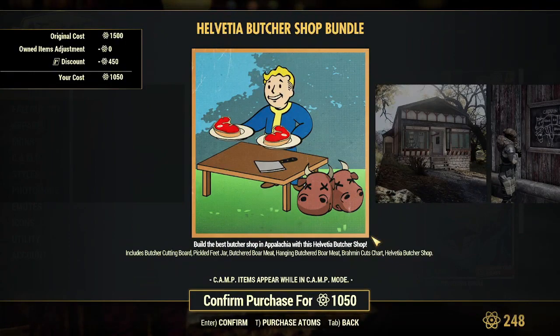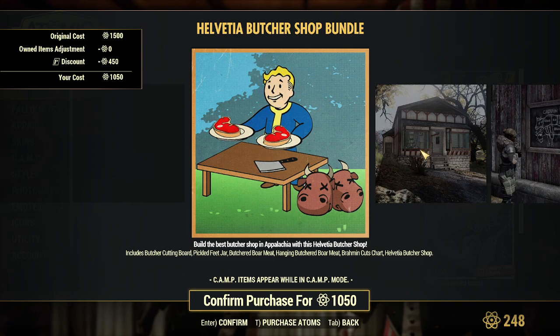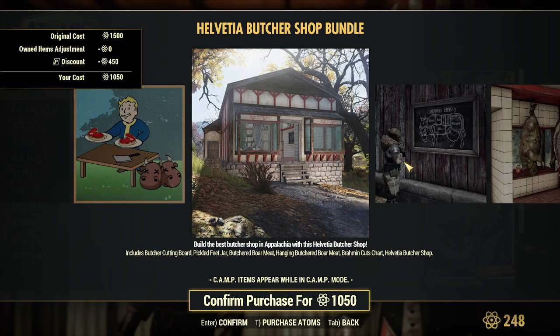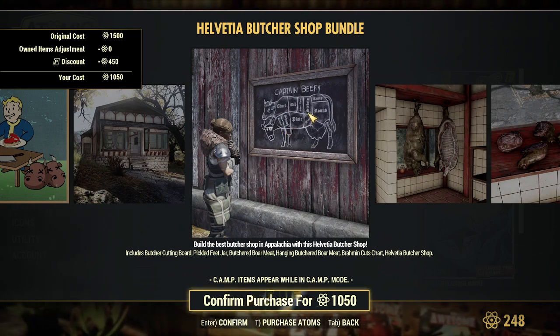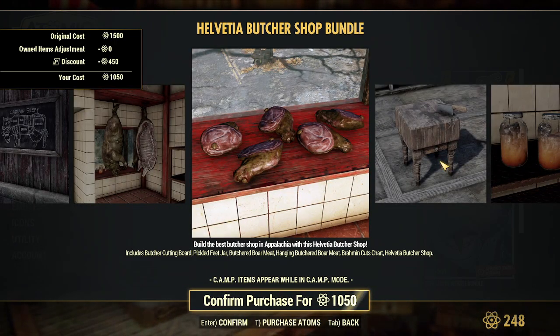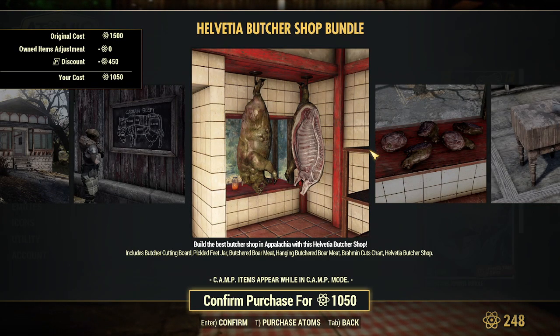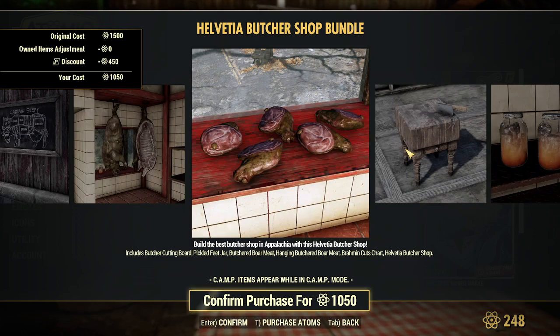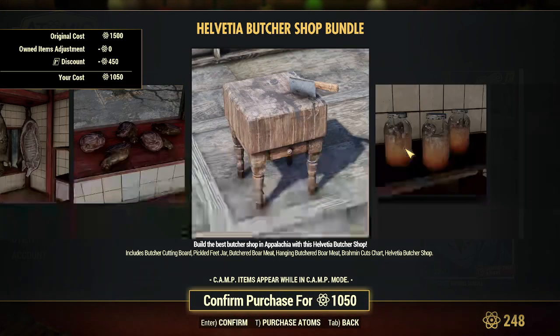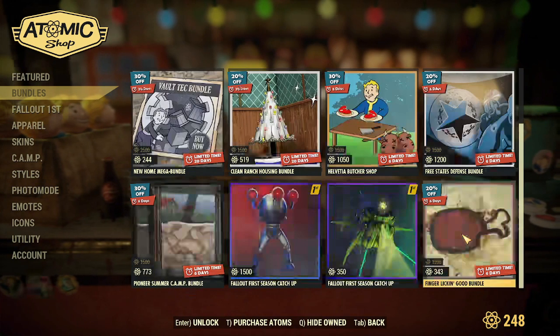There's Alicia's Butcher Shop — it's a prefab building. It includes a butcher cutting board, pickled feet jar, butchered bore meat, hanging butchered bore meat, and the brahmin cut chart. Captain Beefy is in there too, and there's a pickled pig's feet jar.